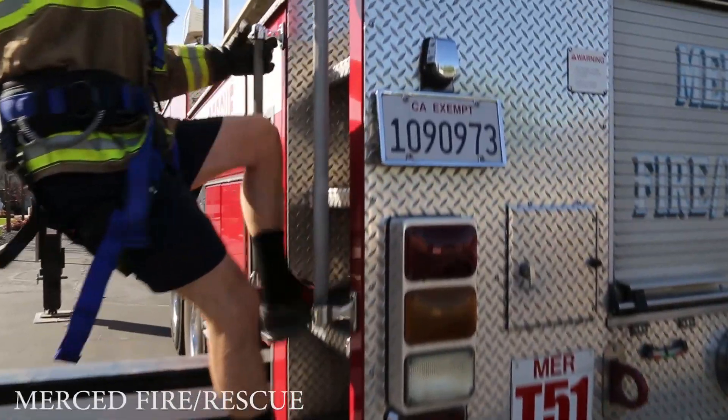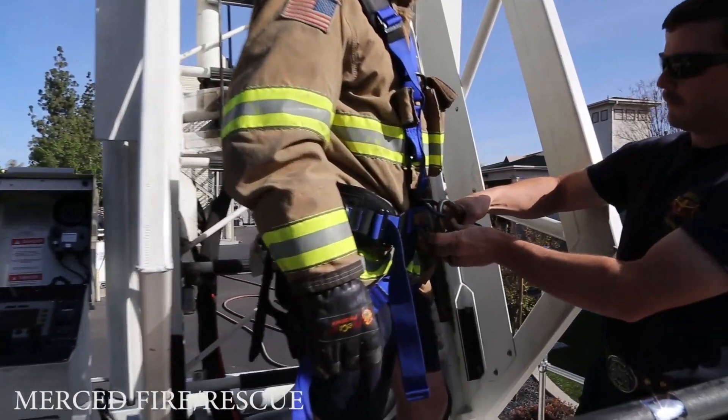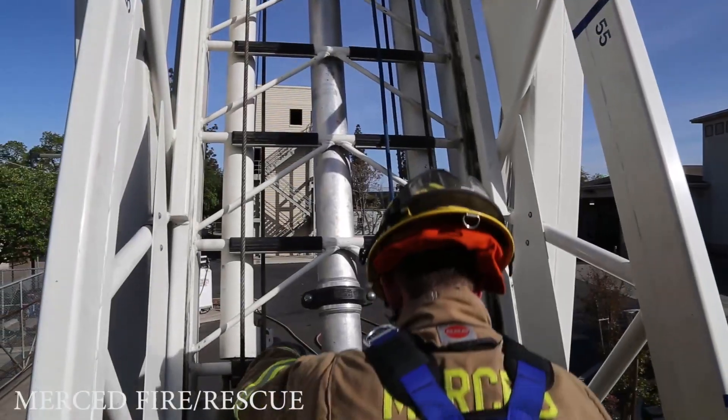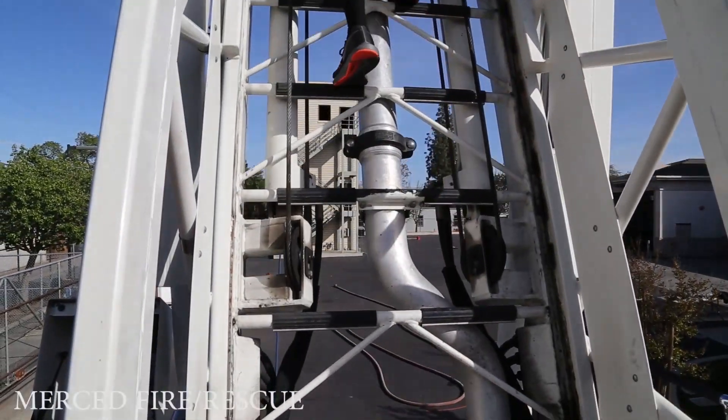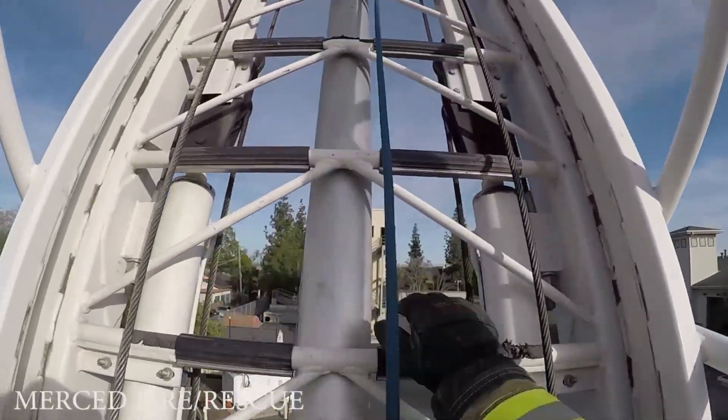Event one is an aerial ladder climb. Candidates will climb a 105-foot aerial ladder placed at a 75-degree climbing angle. The candidate will ascend the ladder to the top where they will ring a bell. Once the bell is rung, the candidate will descend the ladder. Time will start when the proctor says go and stop when the candidate reaches the turntable with both feet.